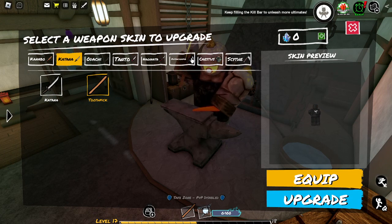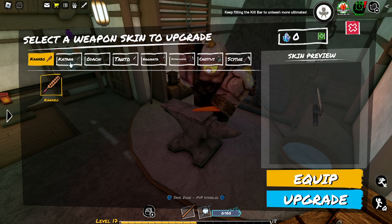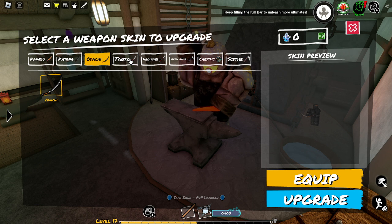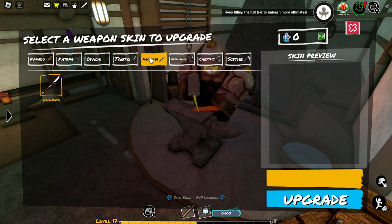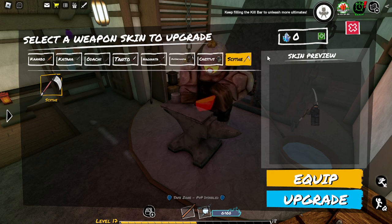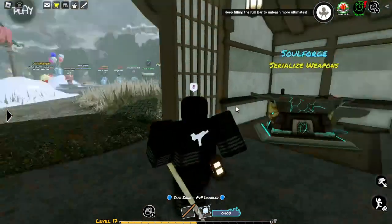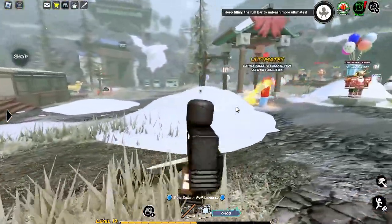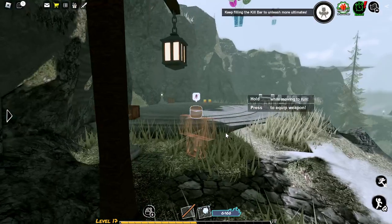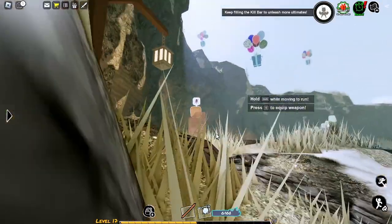I see they added more weapons — we now have the Kanabo, which is a big giant log with spikes on it, a katana, an Odachi, a tanto, a box, and a scythe. We need to figure out what all these weapons do, so let's get started. I'll pretty much show you where you can find the majority of these items, because I don't know either.